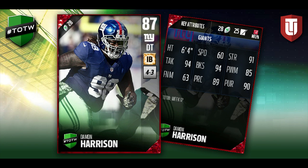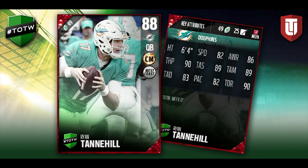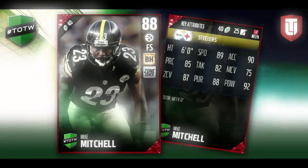Next on the list we have Ryan Tannehill of the Miami Dolphins, who has had a terrible season this year. It's good to see him finally have a good game and get that Team of the Week card as an 88 overall. I'm not really sure he deserves to be that high — I don't think he had a super spectacular game. 82 speed, solid throwing attributes, but his throw accuracy deep is only 83. I'm a little disappointed they went with Tannehill, but I guess they had to get a quarterback in there, and the team of the week is kind of for guys with unexpected good games.